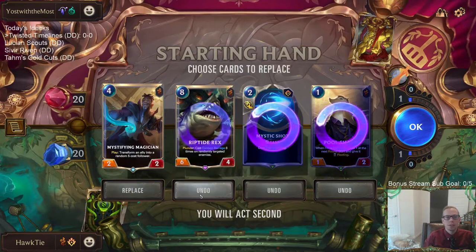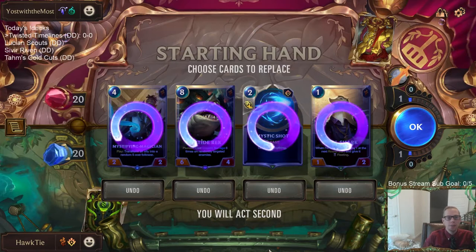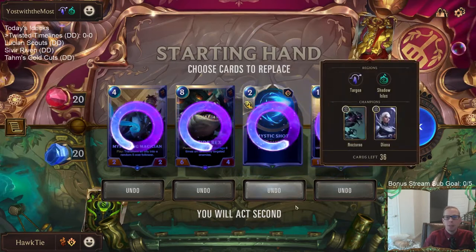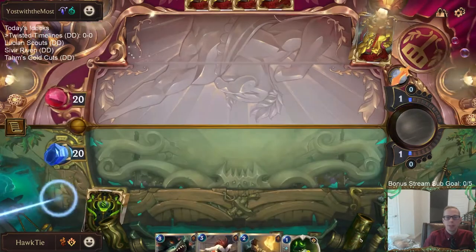No Concurrent Timelines in the opener — we're going to be mulliganing a lot in these games if we don't have it. I could maybe see keeping a Mystic Shot to kill something like Diana, but we need to find Concurrent Timelines, so let's just send it all back.